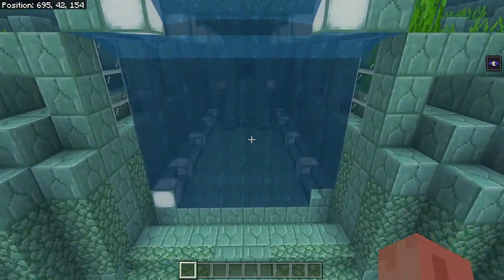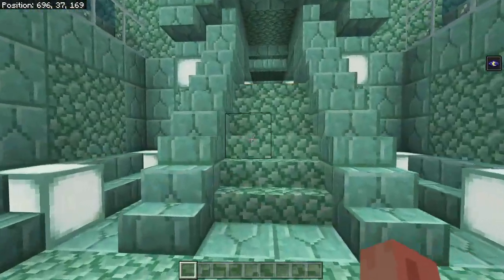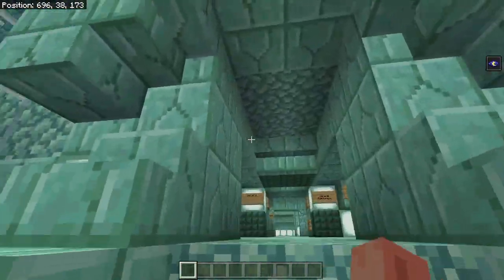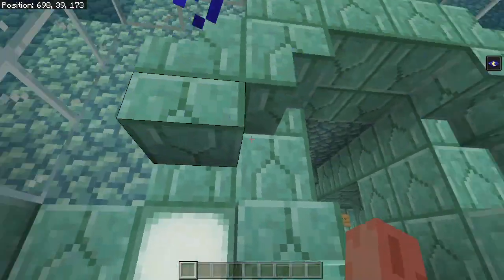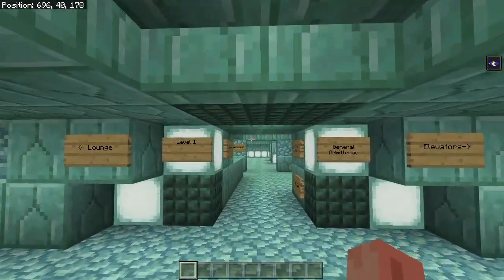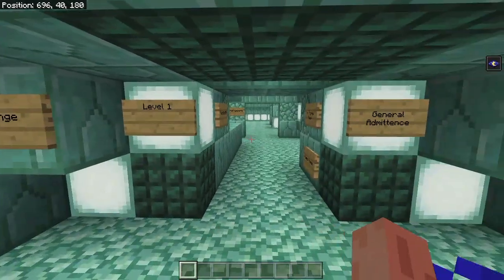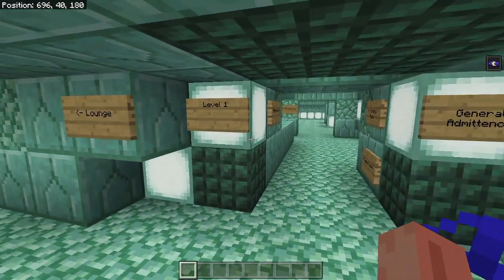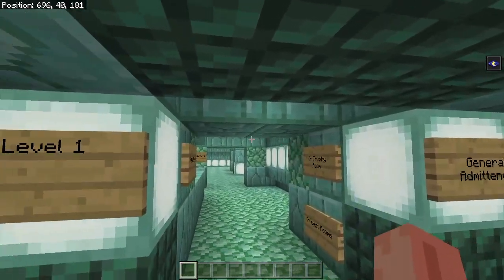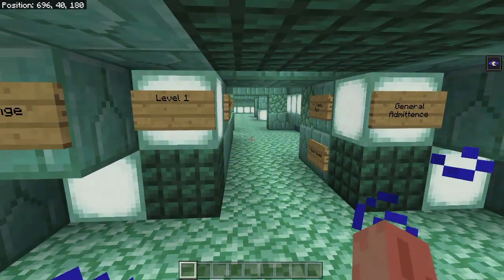So the first thing you'll notice as you swim in is that it's no longer wet. You probably saw me adding this front area in the time-lapse, and I just think it's quite a nice entrance to the sea monument. You can see I've made the original doorway smaller, as it used to be a weird arch that was inset. But you come in, and you can see I've got lots of signs everywhere, because originally, before I changed the layout, I kept on getting lost. So this is level 1, and it does get confusing, because some sections of level 2 end up somehow in level 1, and you get lost and have to work out how to get back to where you were before. But I think I've worked it all out now.